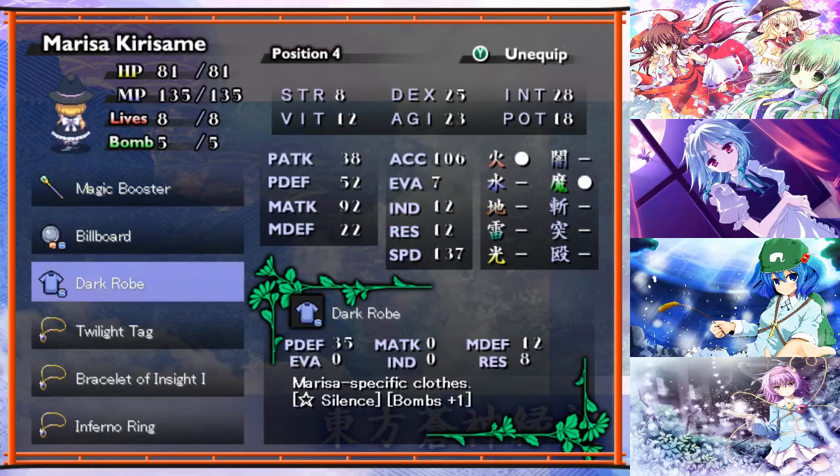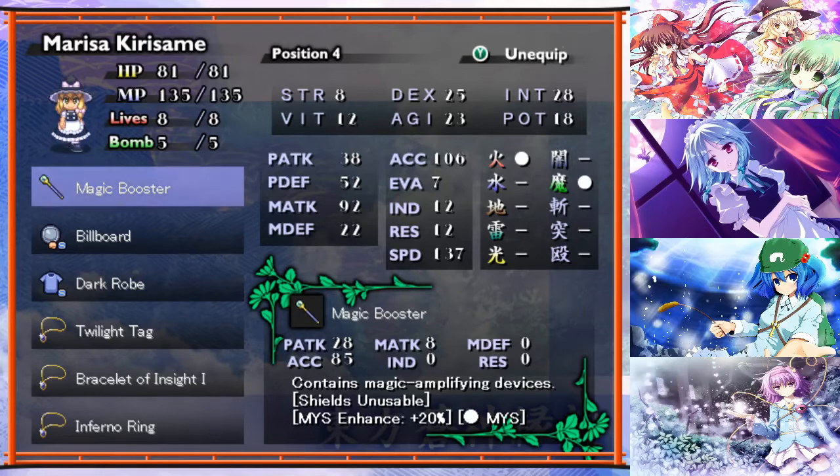Marissa now has her second tier armor - actually I think it's her first tier armor. Armor doesn't get a new set every time; only certain characters get a new set when you get a new set of weapons. But it basically gives her a lot more defense than the armor she had on. She also gets bombs plus one, and a basic immunity to silence, which is really nice. You could have that with the magic booster for more Master Sparking, or non-directional laser if you want.